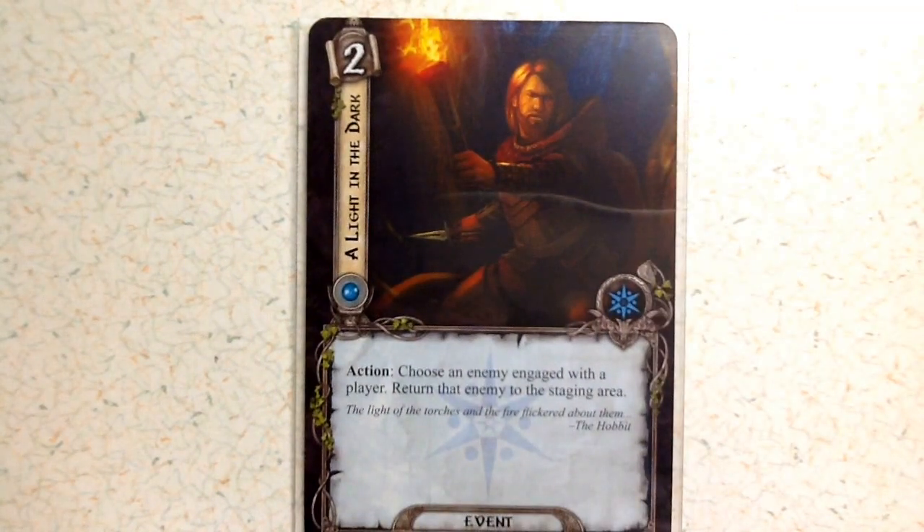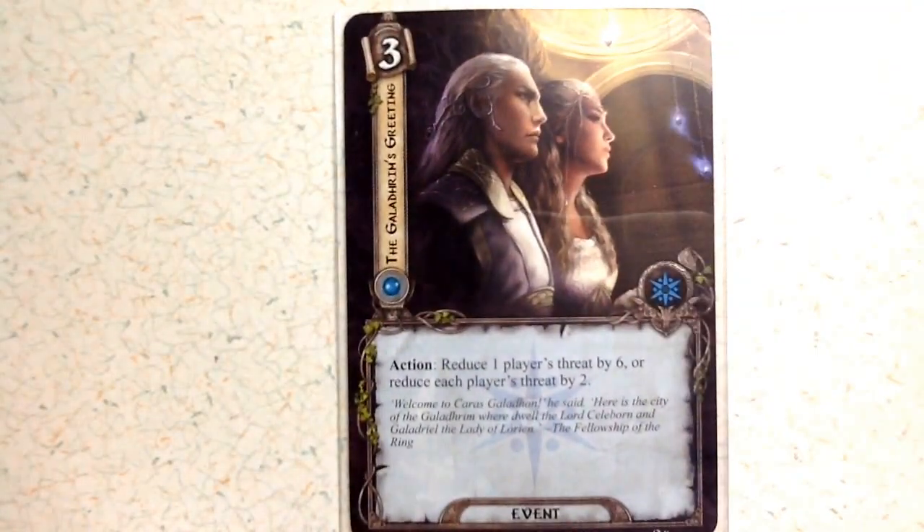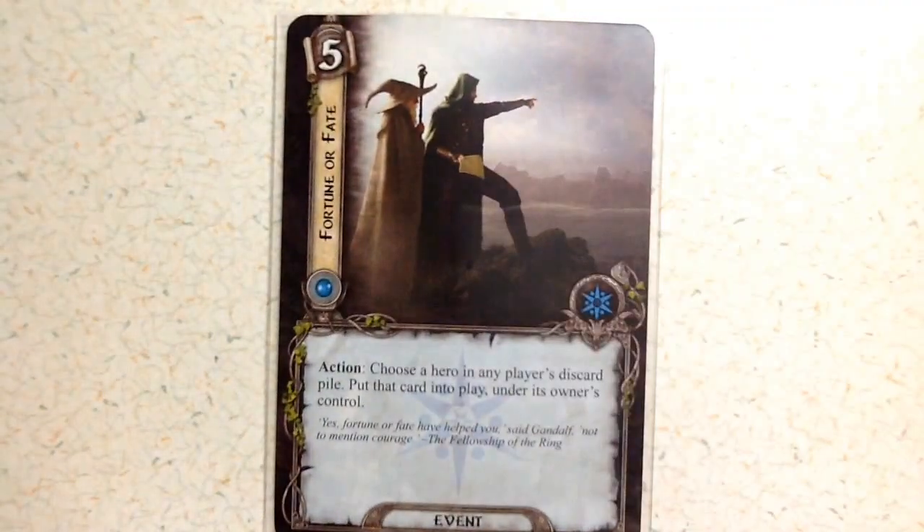Next, A Light in the Dark costs two: action, choose an enemy engaged with a player and return that enemy to the staging area. You get two of those. Then there's Galadriel's Greeting at cost three — it will either reduce one player's threat by six or each player's threat by two. You get two copies of that card.